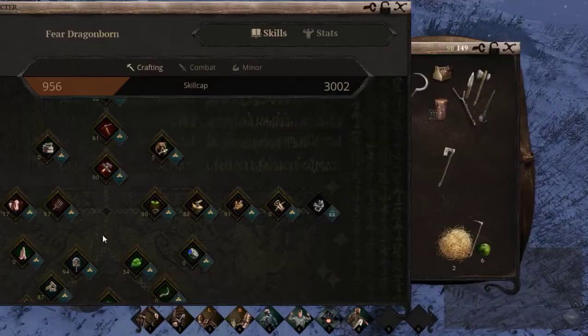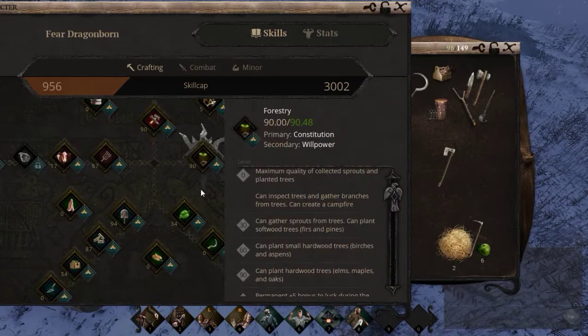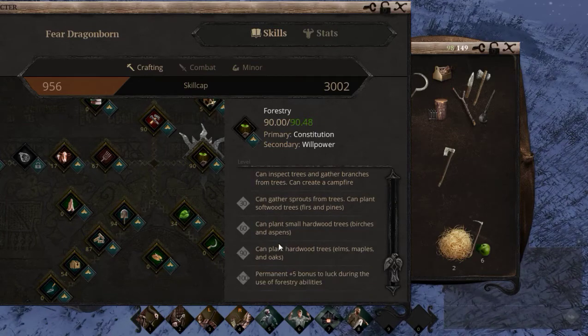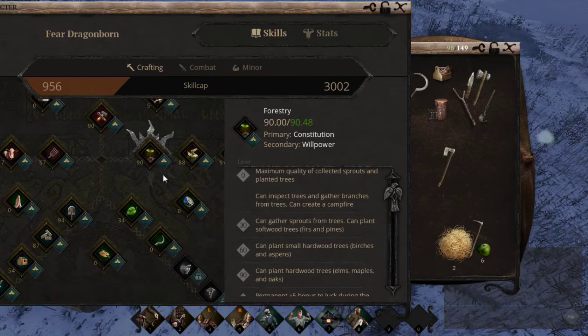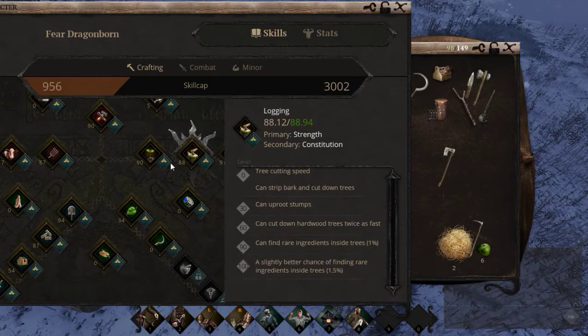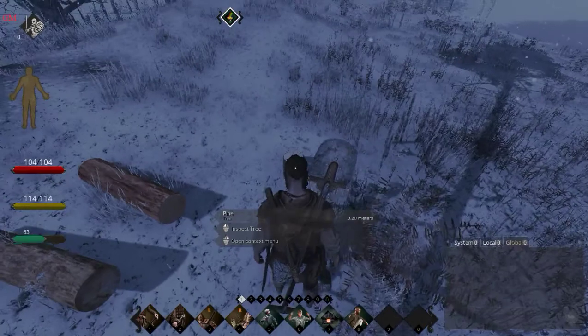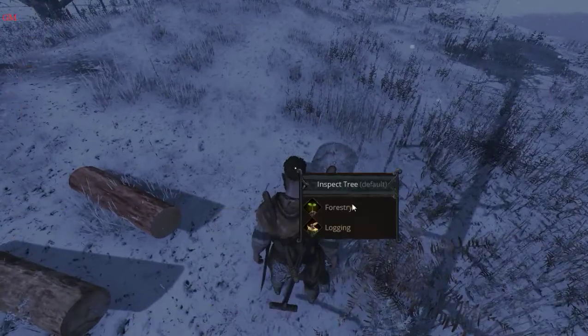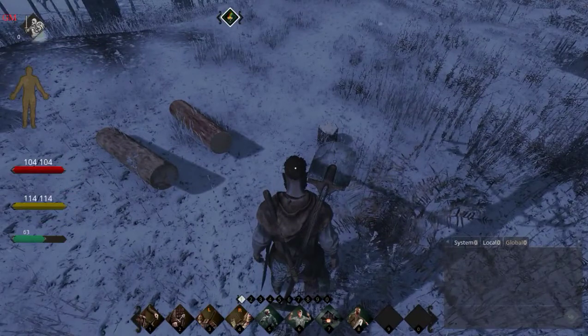It's under forestry — have a look here, it's under forestry, the logging skill. Once you get your logging up to 30, all you do is chop down trees to get your logging up, and right click on the stumps and uproot.